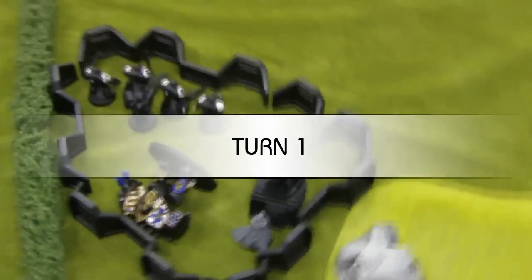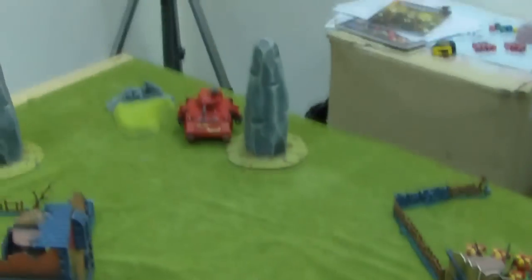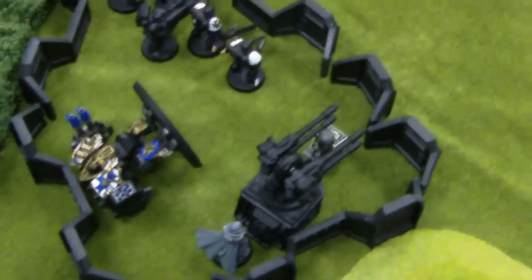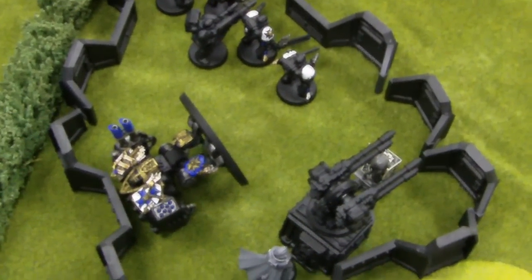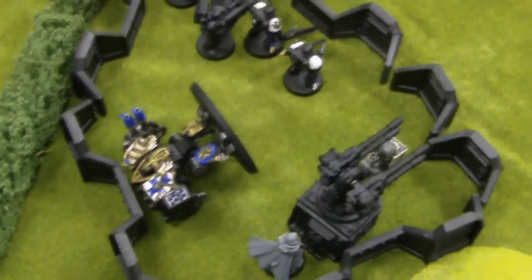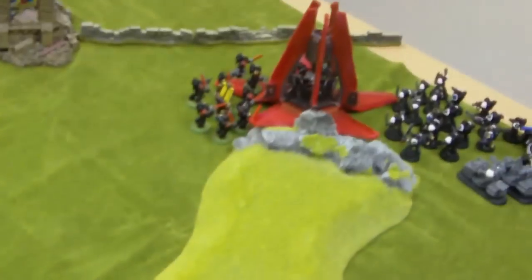Middle of turn 1. Blood Angels have just taken their turn. The Drop Pod came in, landed there, scattered off, and killed one of the bikes and three of the Neophytes. This tank pulled out and shot the Venerable Dreadnought — even with the reroll it exploded. That's the first time the Venerable Dread has been played in 6th edition, and that's the reason why — because it's terrible. End of turn 1.